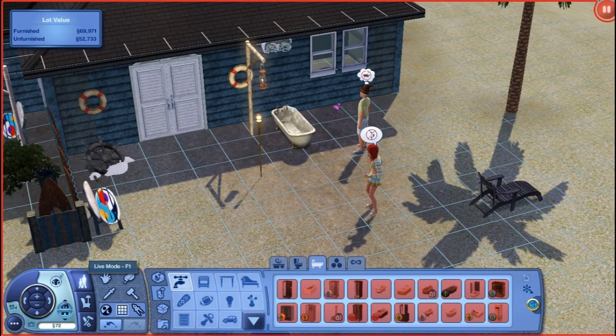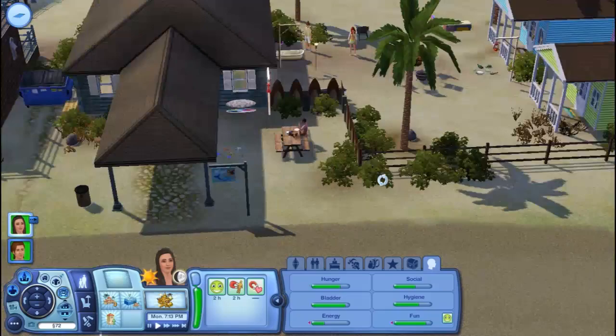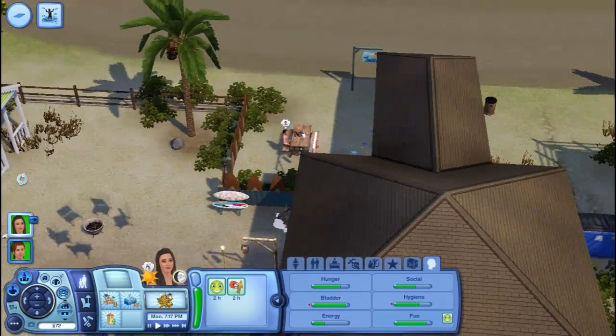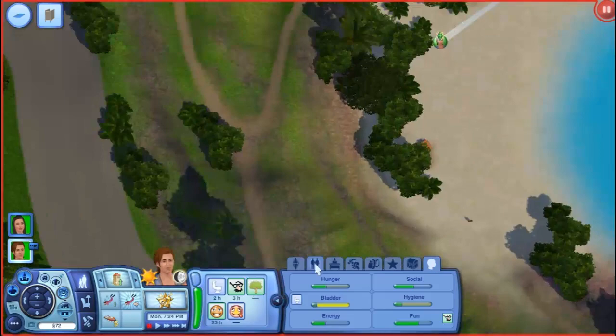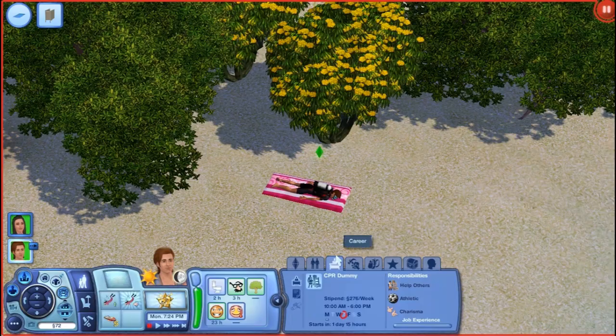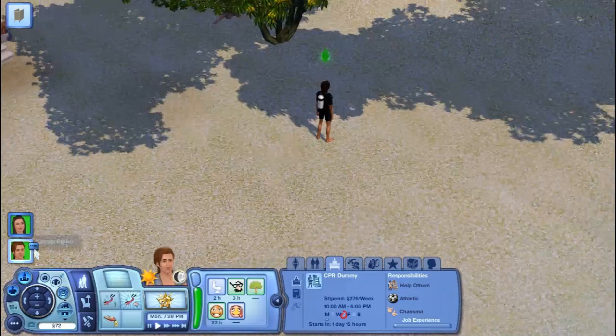Buy a pool water slide for your resort, buy a pool — we will buy all those things, we just have to wait. We can come and have her light the fire pit and then let's have her go home. How's he doing? Is he coming home from work? Did he save anybody? Oh, he's suntanned from lifeguarding.